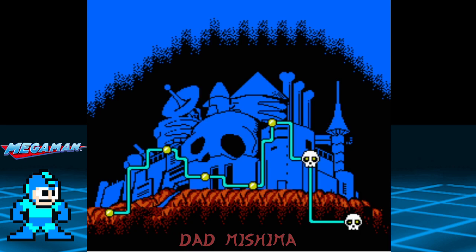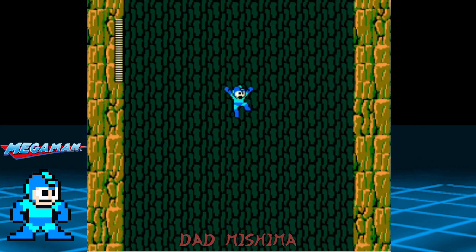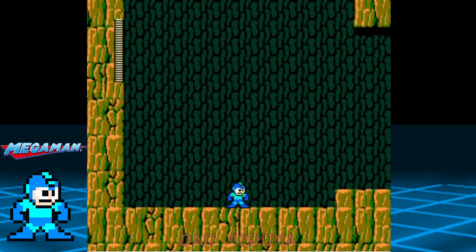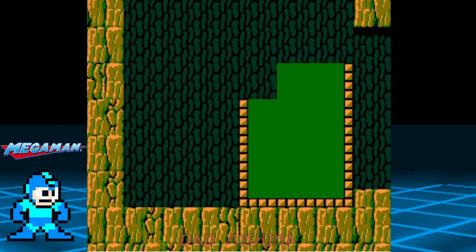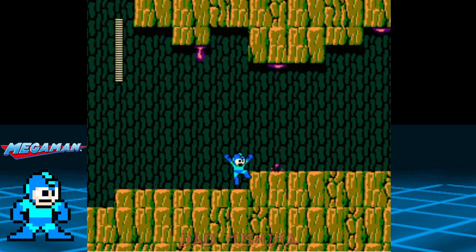This is the final level. We start off by falling three screens down. When you reach the bottom, proceed to the right and make your way through the caves, being mindful of the ray liquid that drips from the ceiling.